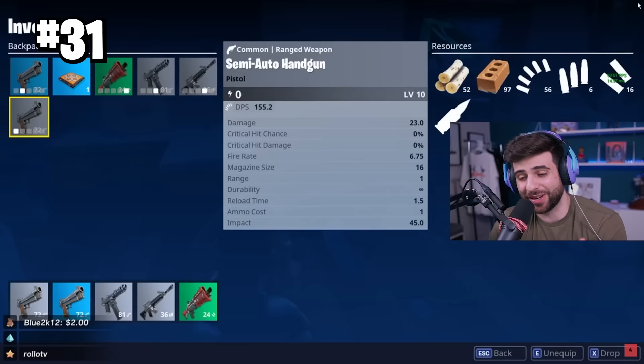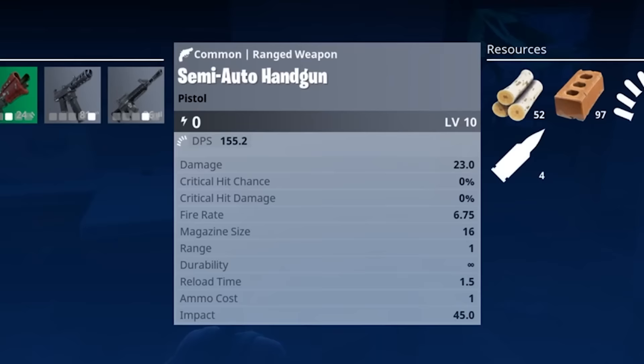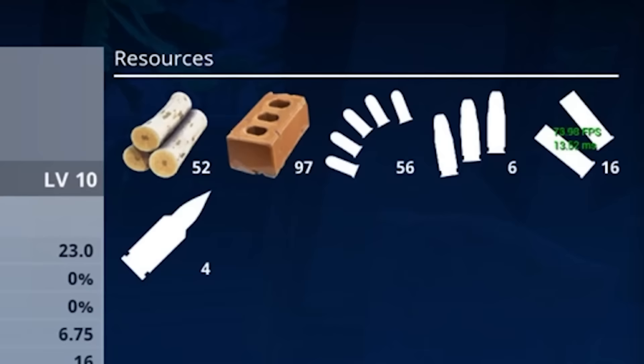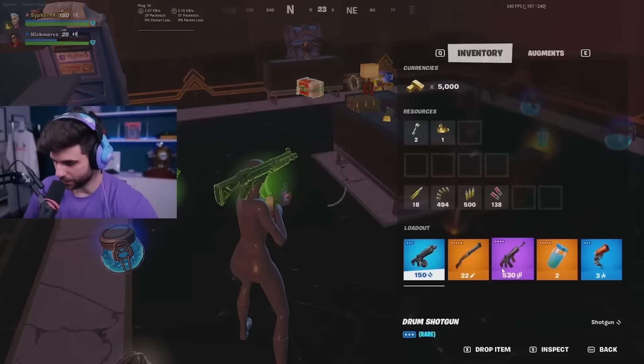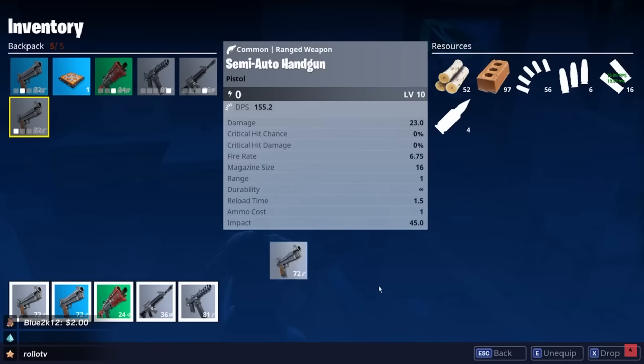They didn't really win our hearts over with the old inventory. Just take a look at it — why are there two different lines of guns? There are like 20 different stats on the weapons and the mats and ammo count are next to each other. The whole screen is blocked so you literally can't see what's going on in the game.